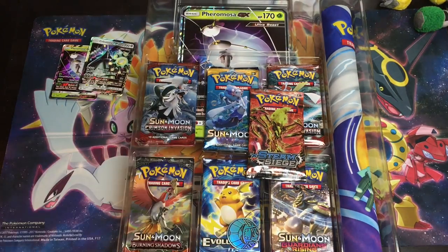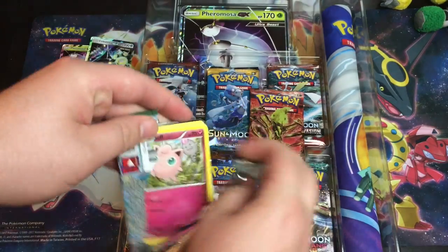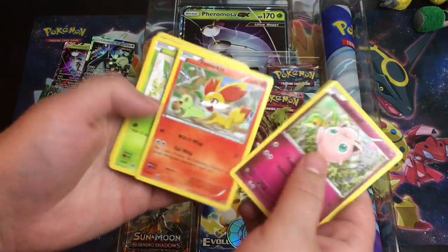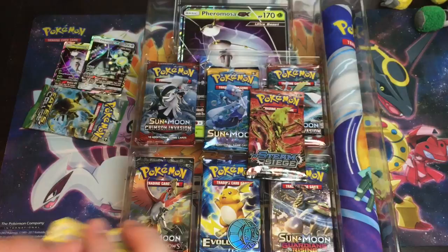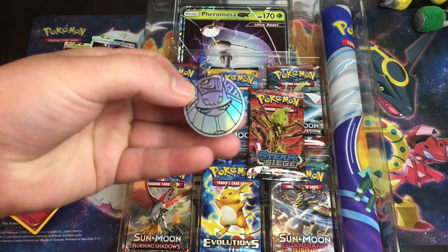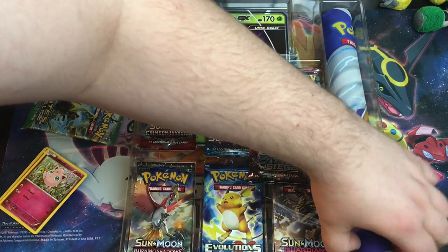Let's save Fates Collide for last because we love that pack so much. Oh, what do you know? It's got a dud in it. Just so you guys know, these big $50 boxes tend to have duds in them. They usually have mostly duds and maybe one good pull — that's what I've been noticing so far.